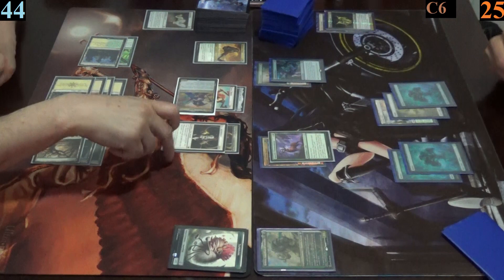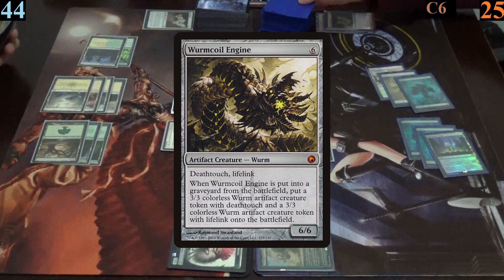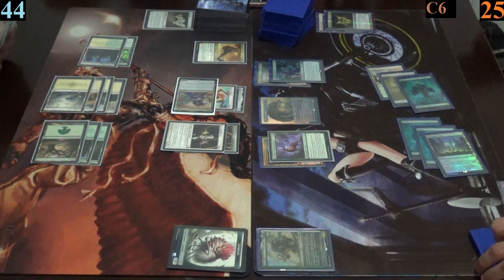This time Mark keeps no extra cards from his sylvan library. He plays thespian stage and casts worm coil engine, which also lets him draw a card thanks to his guardian project trigger, and passes.